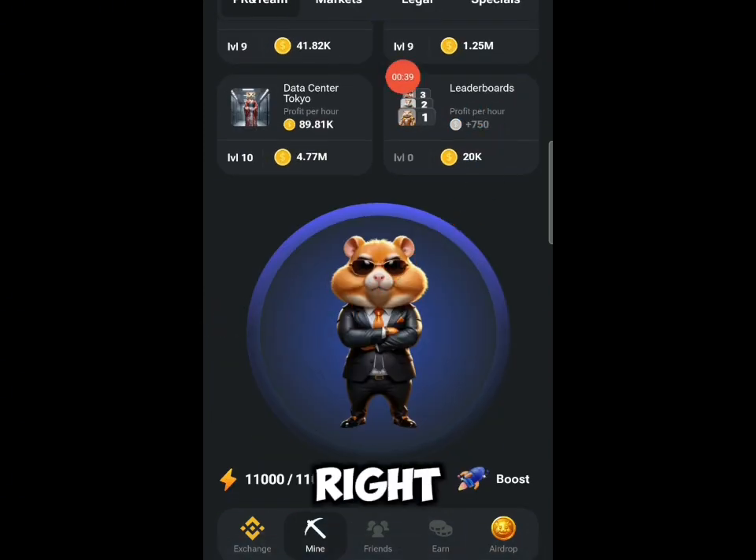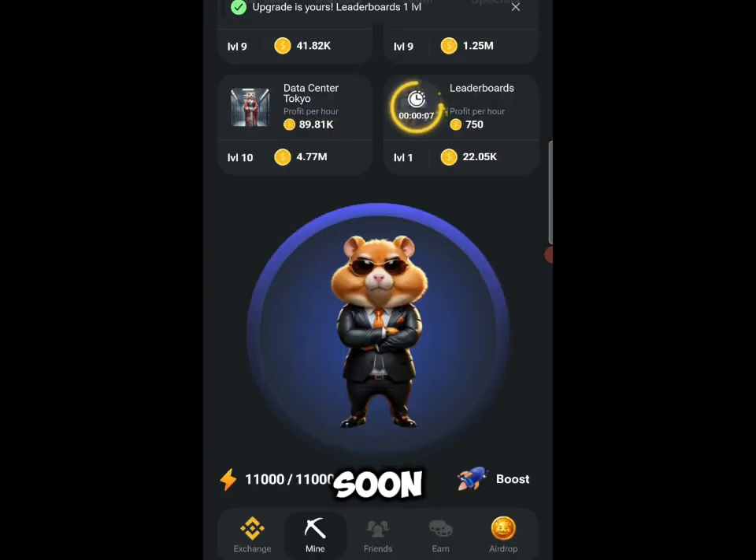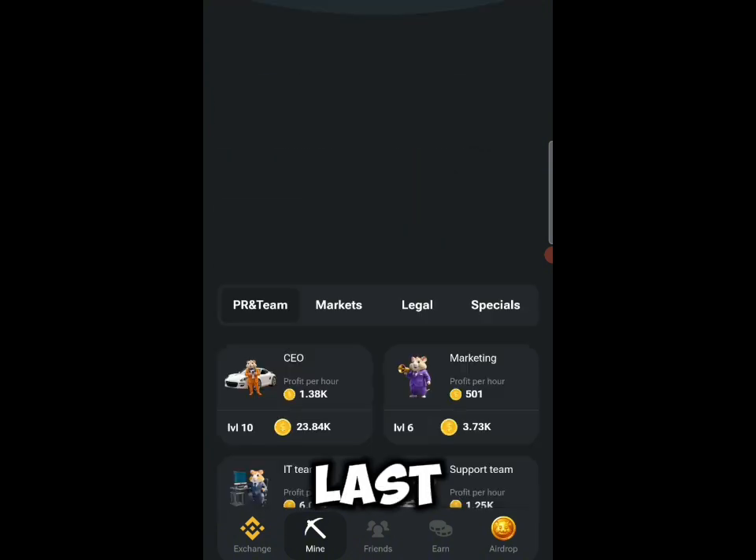The next one right here is Leaderboard. Just click on Leaderboard, click on the guide button, and buy this particular one. You can see I've got it. Moving on to the next one.